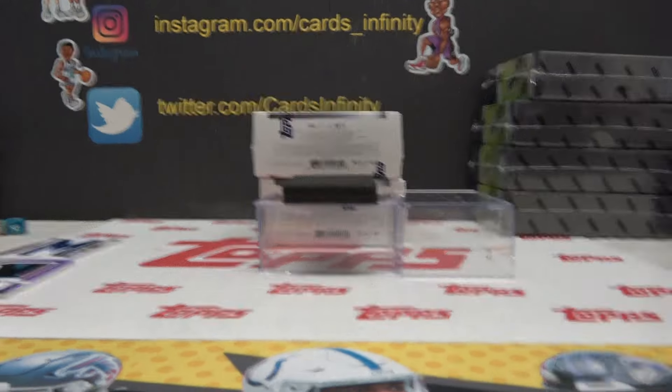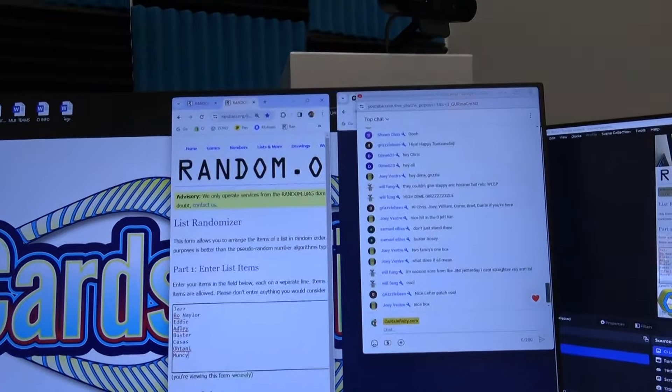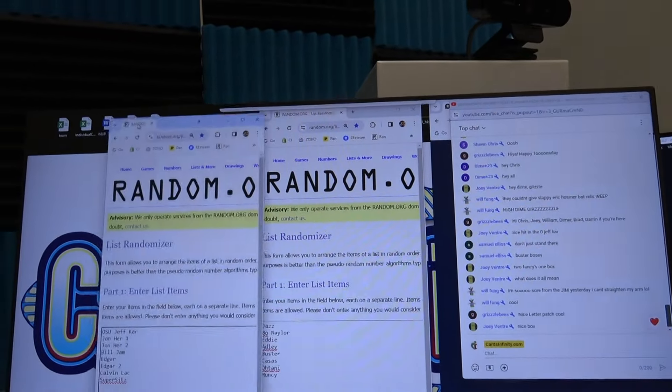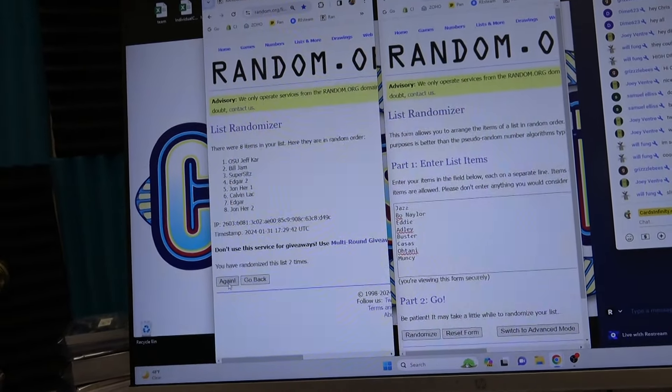All right, let's do it. Quick and easy. I can take this randomizer down, bring desktop up, drag this over. All right, here we go. I'm going to click it 10 times on each side.